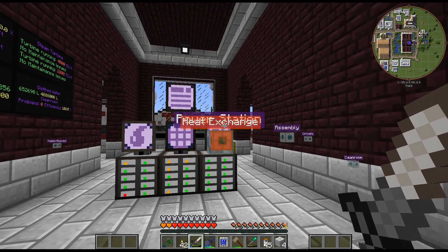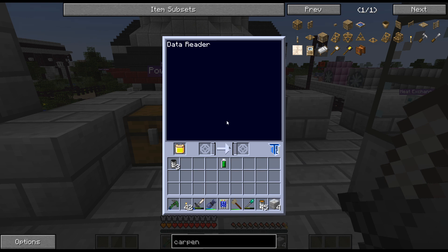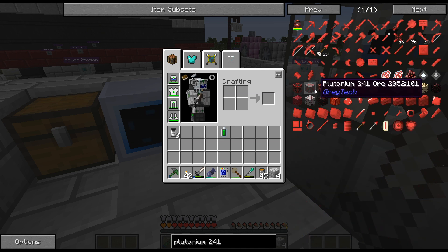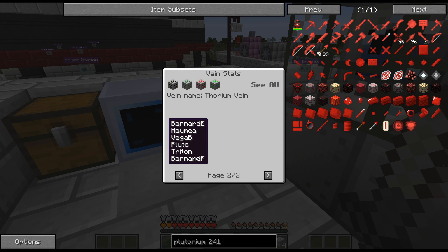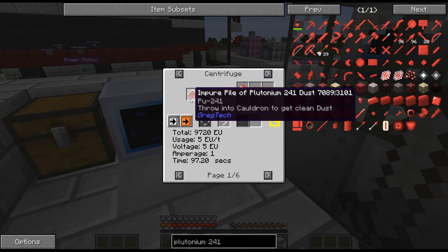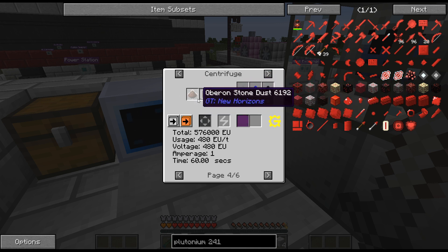I don't know how to make plutonium 241. I've looked before and I don't remember — I don't think it spawns on a planet I can get to. I can get it from Oberon if needed, but it's a tiny pile at only a 1.5% chance, so I don't think so. You can get it from Mox as well, but look at these chances.